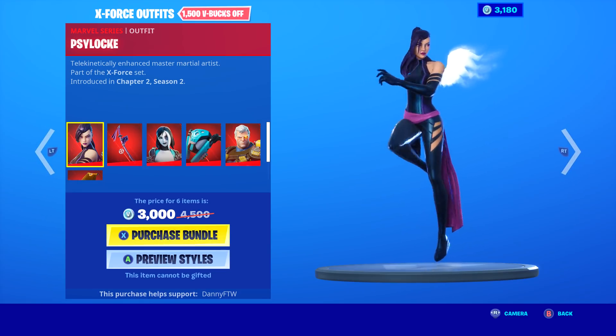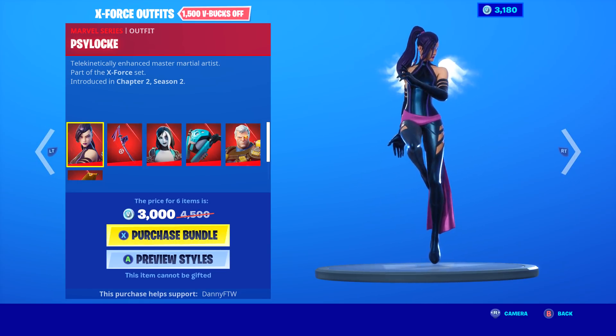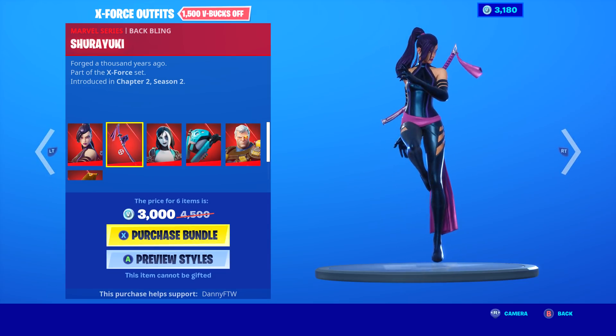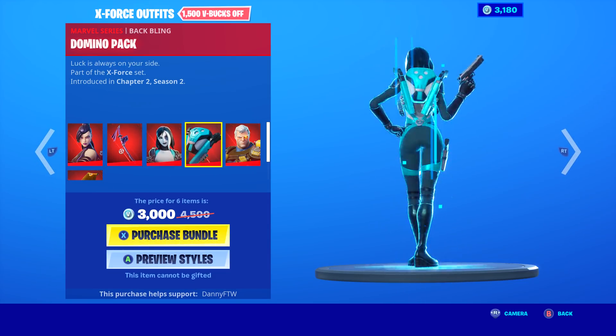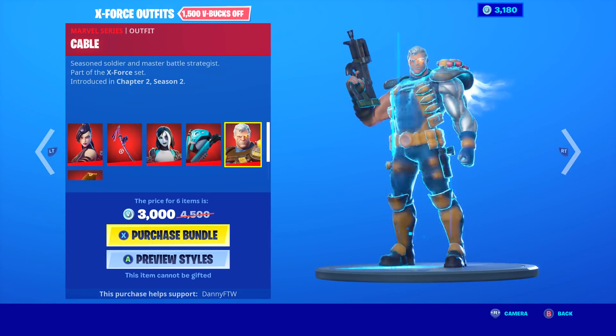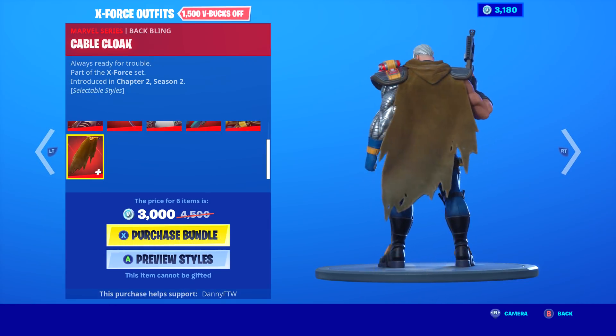The second bundle on the shop contains three skins and three back blings, and it's 3,000 V-Bucks. If you buy this stuff separately it will cost 4,500. I'm going to buy this bundle because everything looks absolutely amazing. I can't wait to use these skins and back blings in Fortnite. Let's buy this bundle right now.